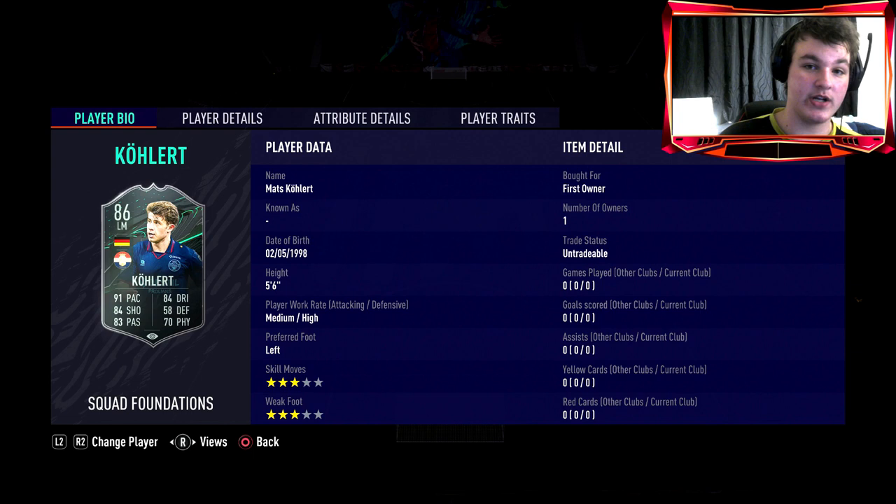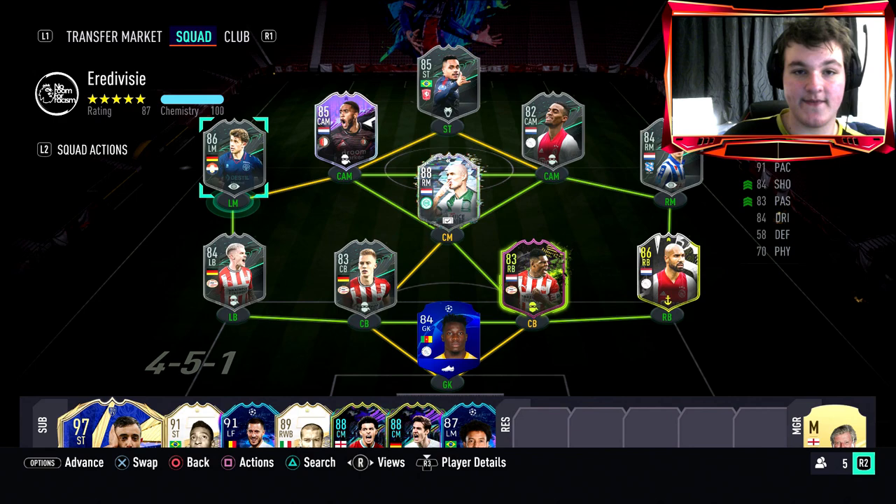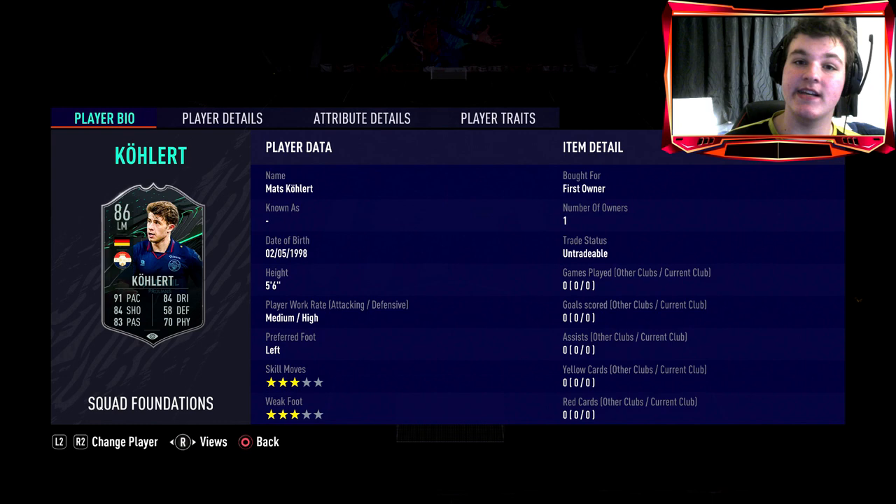Today we've got the 86-rated Collert review. I'm not sure I'm pronouncing that right — I'm definitely not German so I'll just call him Matt, his first name, so we don't offend anyone. This card takes roughly three and a half hours to complete. It's a minimum of 18 games in the Managerial Masterpiece game mode, each game six minutes a half which is around 12 minutes. So 18 times 12 is about 3.6 hours. Anywhere between three to four and a half hours is what you're looking at to get this card.